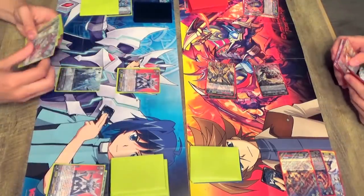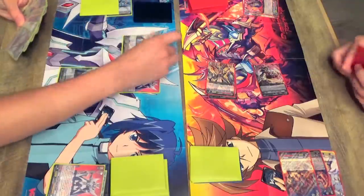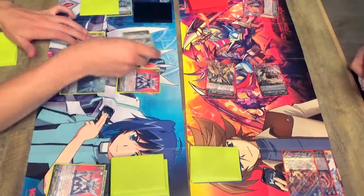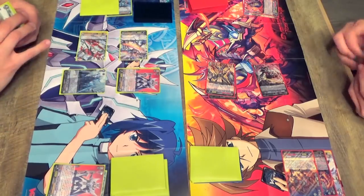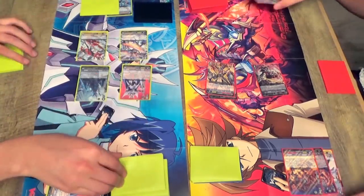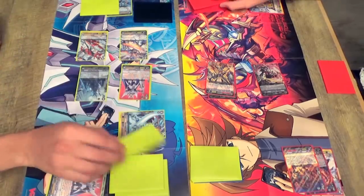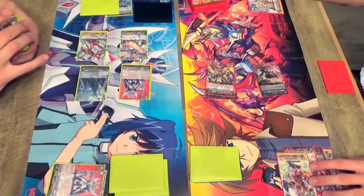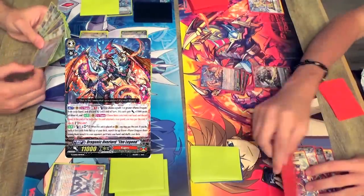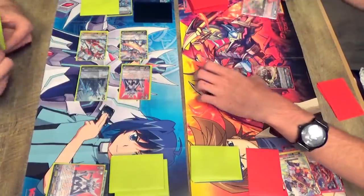Not like a turn later or anything. Call. Call. 15 Van — rip. Guard with Genjo. 16 Van — no guard. Fish check: crit. Power Van. Power Van guard. Nothing. Pass. Draw for turn. Ride Dragonic Overlord with a Legend. Turn Blast 1. Soul Blast 1.